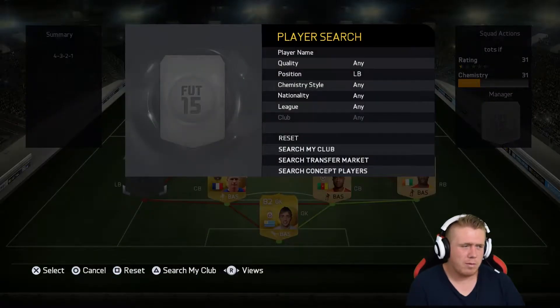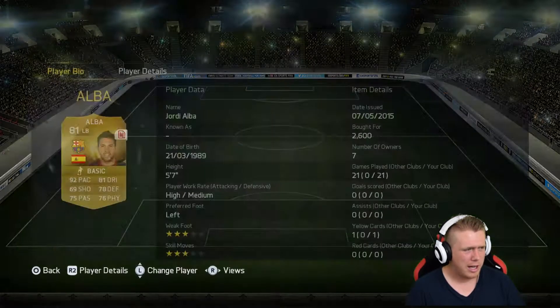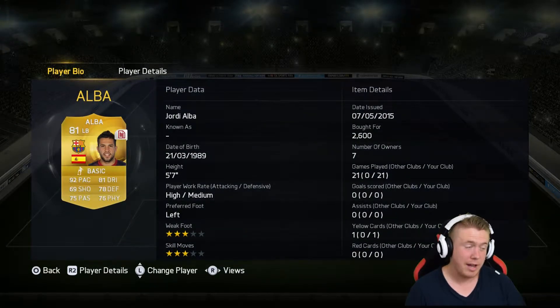Left back — there's really only one option, you've got to go Jordi Alba. The pace is on another level: 92 pace, 78 physical, 78 defending. Very good player.